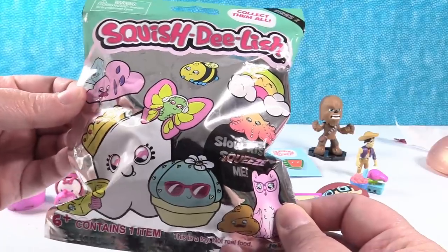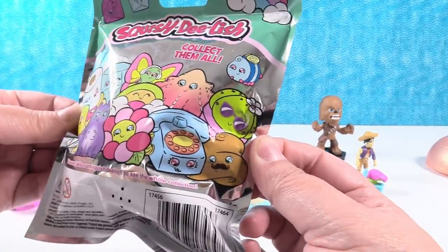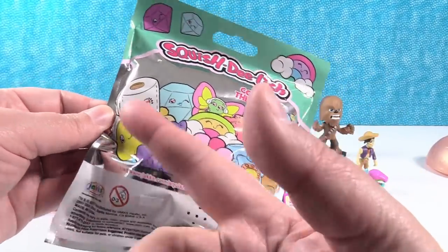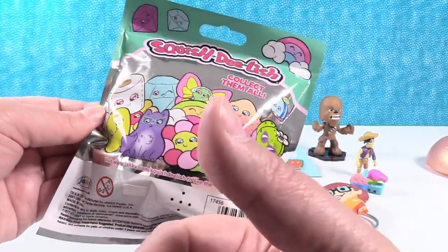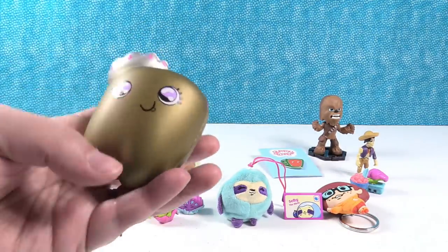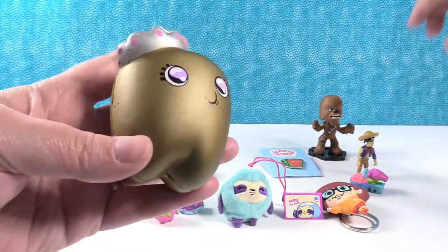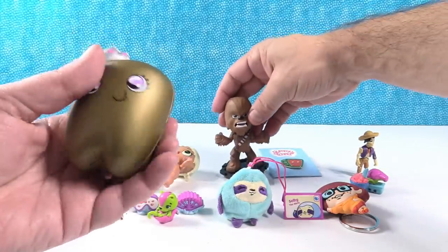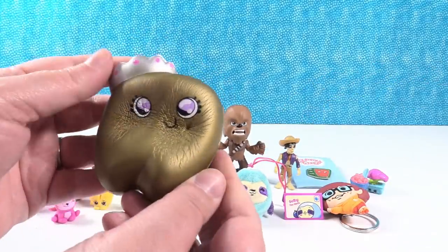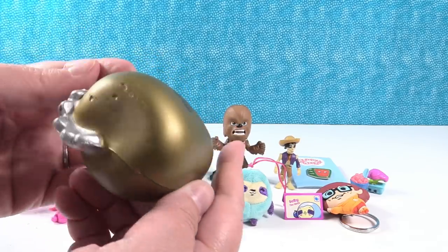We have one toy left — a Squish Delish Series 2 blind bag. This is the regular one, not the Shopkins edition. Paul wants a turtle burger. I would like the cactus or the roll of toilet paper because I'm fighting a cold and I could use it to blow my nose. Oh! It's a golden one — a golden tooth with a silver crown. This is super squishy and fun. It gets a little dimple right there on its cheek when you squish it. I really like that gold one — super cool.